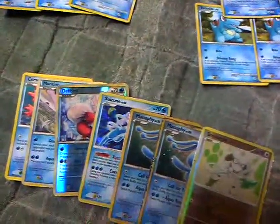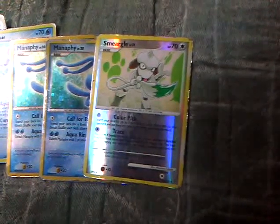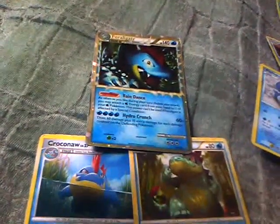Now I have my supporter Pokemon. The most talked-about one is Smeargle. Smeargle works great in this deck because I can use it to search out 3 water energy cards at a time. The combo between Smeargle searching out water energies and Feraligatr's Rain Dance means I can attach as many water energies as I like to all of my Pokemon.